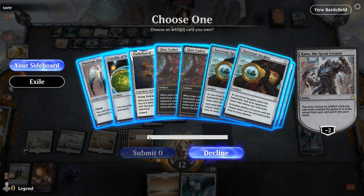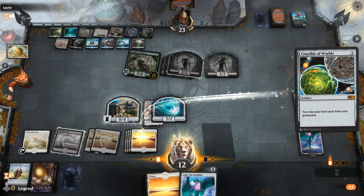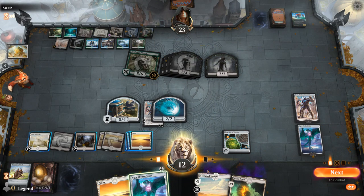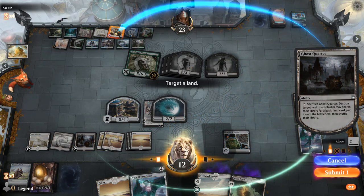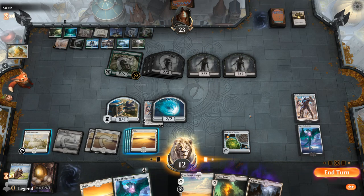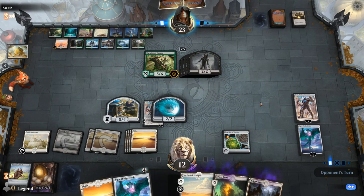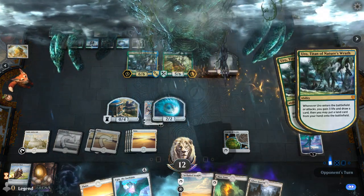I'm thinking Crucible first and then deal with the Arch before the Fields. I can still make a token with Castle, and then I probably need to blow it up before they untap, although they will get another zombie potentially if they have more basics left. Hopefully I'm not dead on board, and then we can start working on Field of the Dead — hopefully getting another Karn activation along the way, which can find Platinum Angel and ways to protect it.